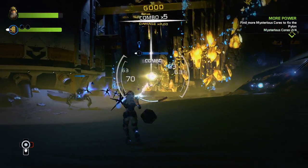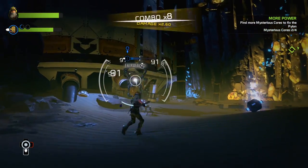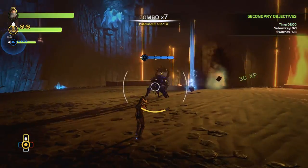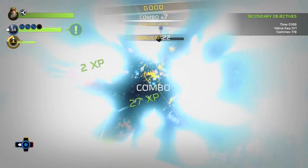Core bot health bars are divided into layers. Breaking layers will increase your combo count, which applies a damage multiplier to attacks. A combo count of 10 powers up your Extractor's instant extraction ability. Use this ability to immediately extract a core from a rogue core bot and gain a health bonus.